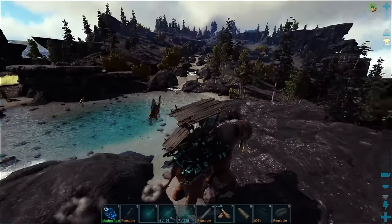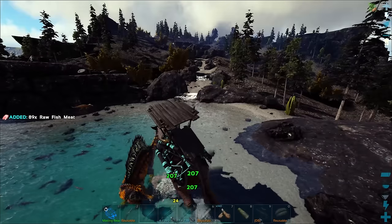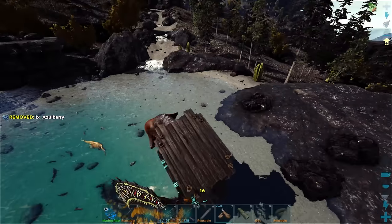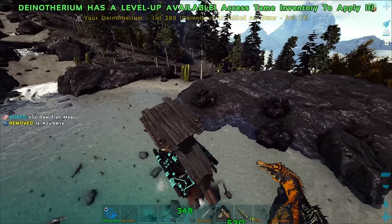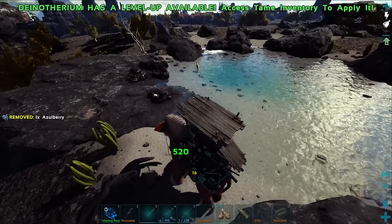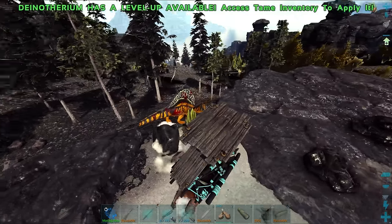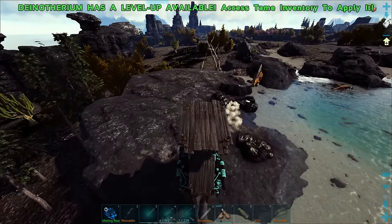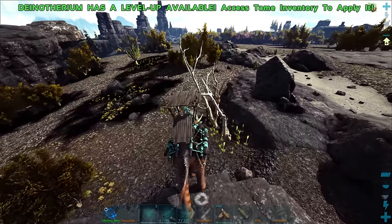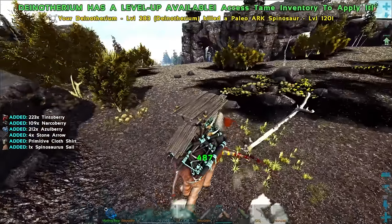I want to kill this spino real quick. Is he already coming for me? No, he's going after the fish. There's a titanosaur up there! Like every time I come through here there are new titanosaurs spawning — I wonder what's happening to the old ones, are they just despawning? I think the dinotherium deals extra damage to carnivores — I'm dealing way more damage now than before. Maybe they just hate theropods.